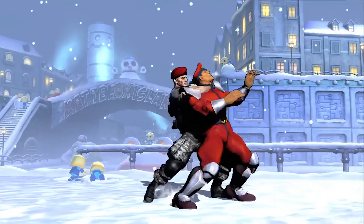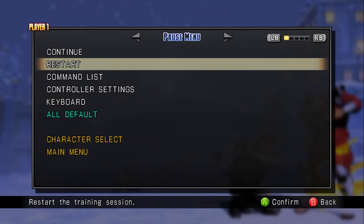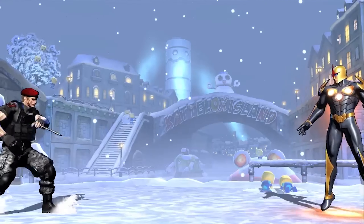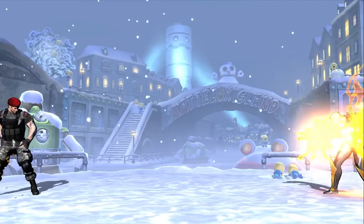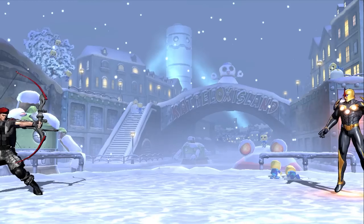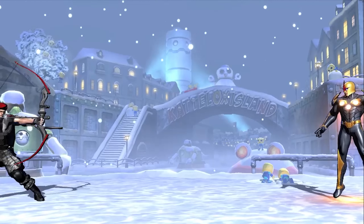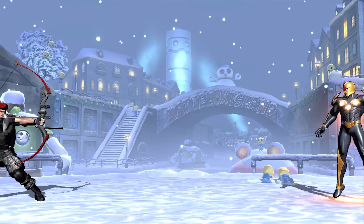Krauser's back throw is kind of the same thing. Now into the specials: quarter circle L is Knife Throw, quarter circle forward M is TMP, and quarter circle forward H is Tactical Explosive Arrow. You can hold it down and kind of move around — I think this is really nice. It's an explosive arrow, so if it hits them it deals damage. But something very cool: if you shoot it at the ground it stays, lingers, and then blows up.